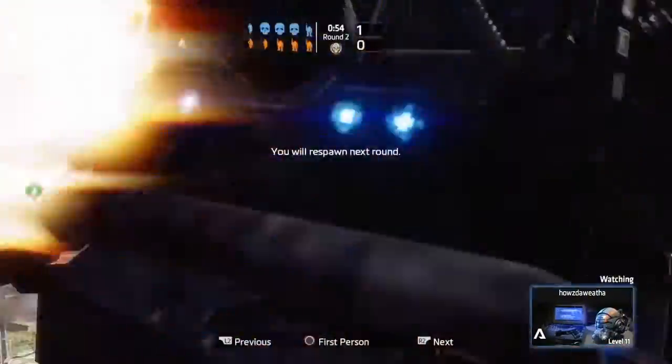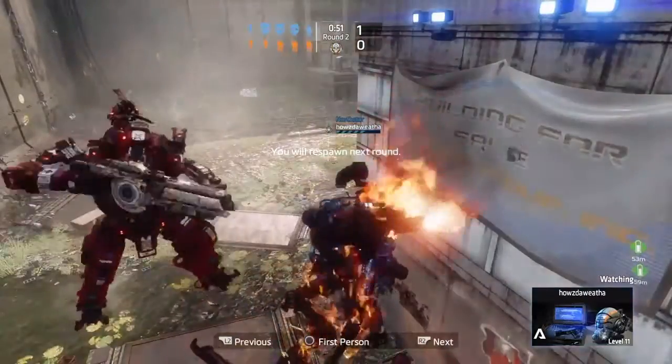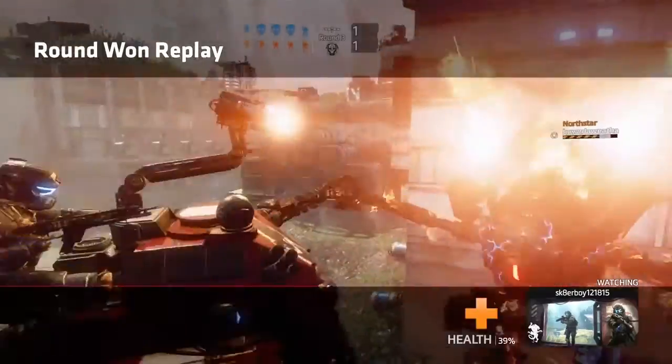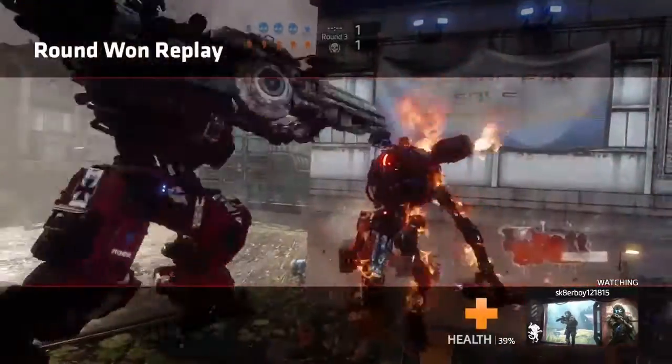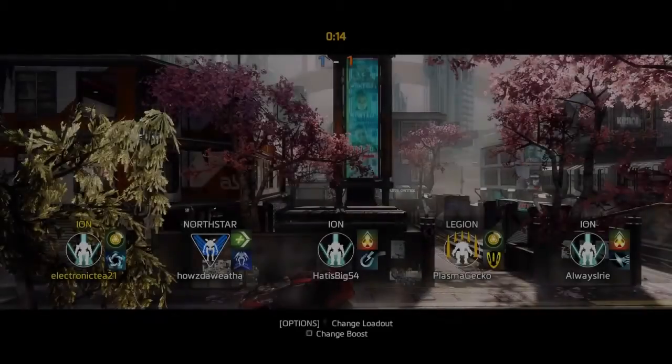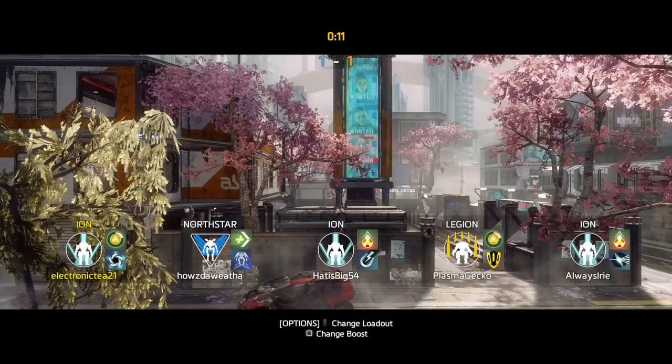Some titans you need to sit back with, and sometimes you need to rush in — it just depends on the titan. But do not rush completely into the whole enemy team thinking you're going to kill them all, because they have titans just as powerful as yours. Don't fully rush in expecting to beat the whole enemy team by yourself, because even if it's possible, they can out-maneuver you pretty easily. I definitely do not recommend doing that.